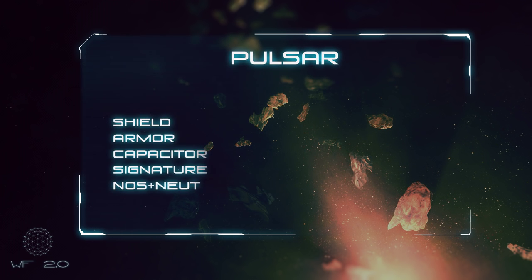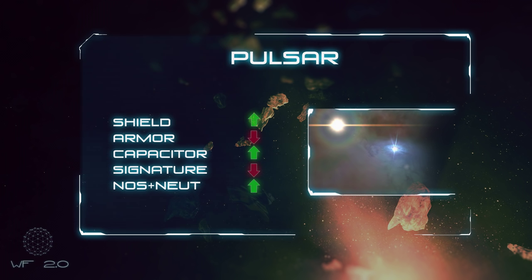Pulsars are a Caldari pilot's dream. They make your shields awesome and your armor paper thin. You get more raw shield hit points, but all of your armor resistances go down. Don't bring an armor gang into a Pulsar. Energy Neutralizers and Nosferatus get a bonus, so you can drain capacitor all day long.